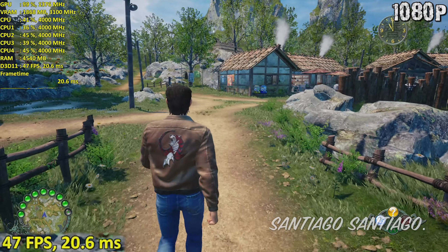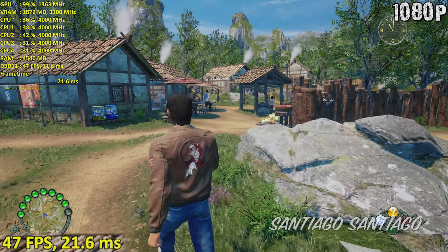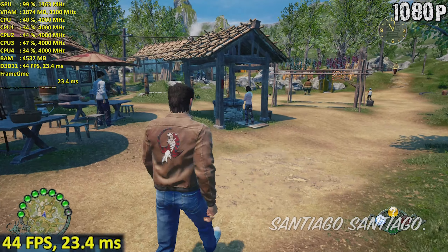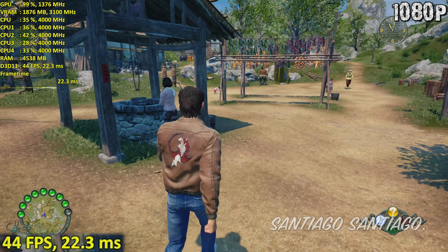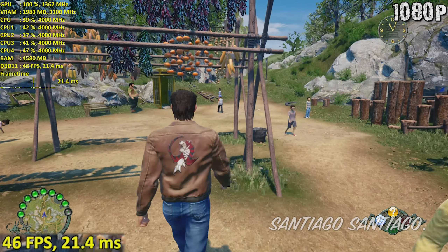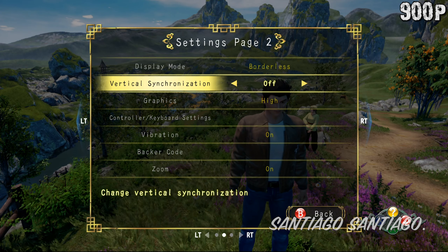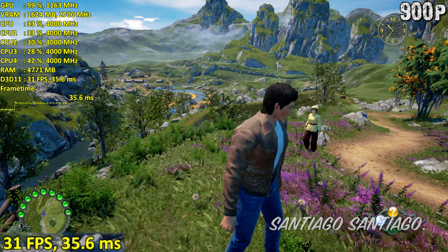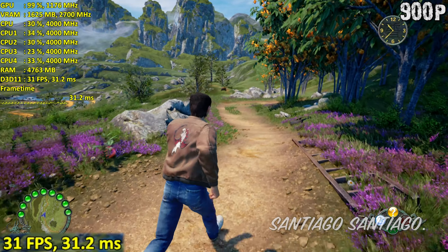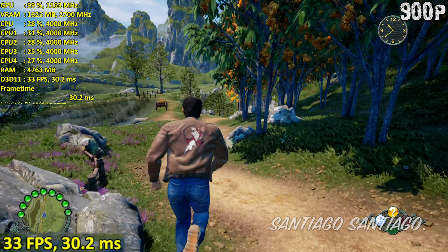Then on the resolution options, you've got options for windowed resolutions, borderless full screen, or full screen options. In the full screen options, I couldn't find 900p or 1800p — I only found 720p, 1080p, 1440p, and 4K. So if you want to use 1800p or 900p, my recommendation is to set your Windows resolution on your screen to 900p or 1800p, and then inside the game use borderless full screen. That will render the game at the resolution you chose on your desktop.